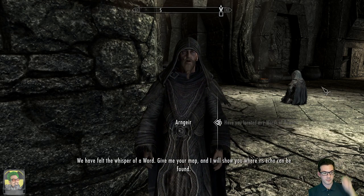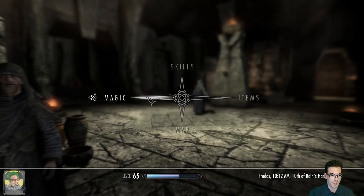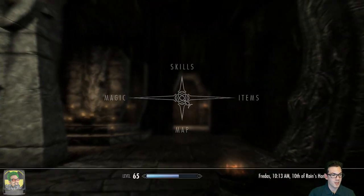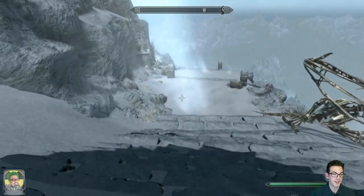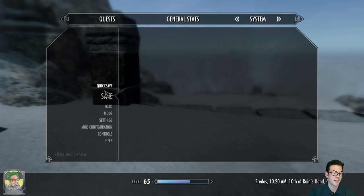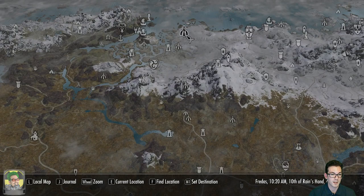Have you located any words of power? We have felt the whisper of a word - give me your map and I will show you where its echo can be found. I get ruins - High Gate Ruins. Let's go. I feel like you probably shouldn't get the spell experience for entwining a spell to something - it's a little crazy. It's cool to have it as a secondary effect attached to a weapon, but it is kind of weird that having restoration stuff infused in my blades makes my restoration increase.